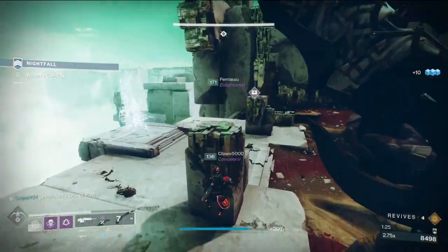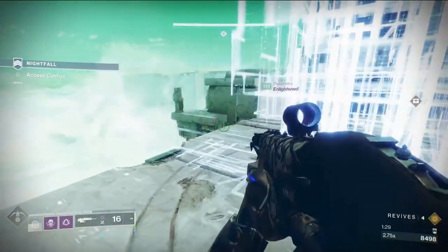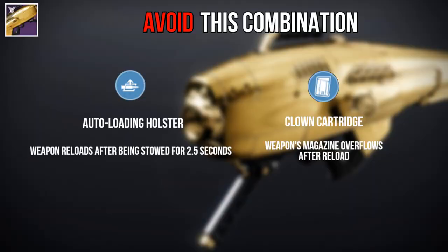Getting a combination of any of these perks will provide you with a rocket launcher that will slay any and every enemy you come across with ease and will let you do massive damage to any boss you fight. It is worth noting that you'll want to avoid the combination of Auto Loading Holster and Clown Cartridge as they don't both work together.